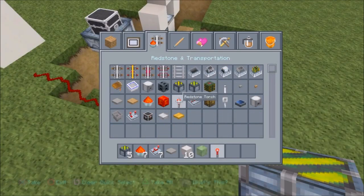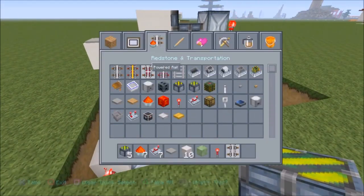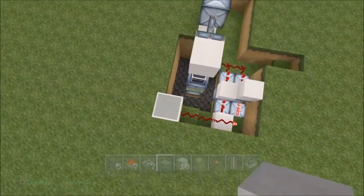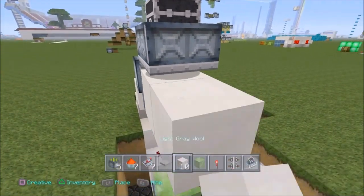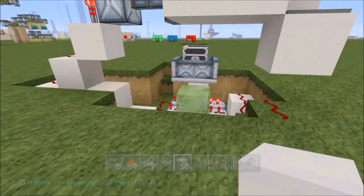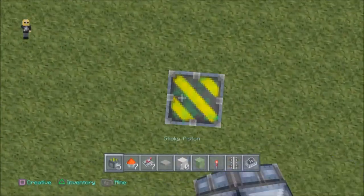We also need a slime block, a torch, rails, and a minecart with a chest. So the difference between this and the other build is that I'm not using a pressure plate — I'll end up using a button, and you'll see how that's possible. When you stand on it, it will come up to the top. In my world it's a flat land so I can't dig any deeper than this, so this is actually the ground level. Keep that in mind when you build this in your survival world.